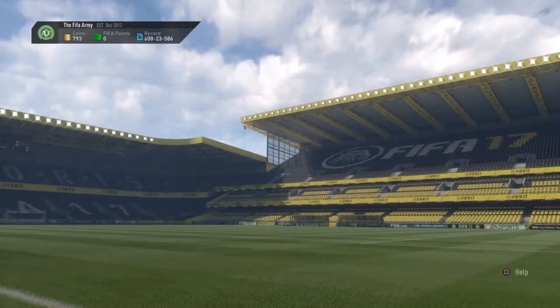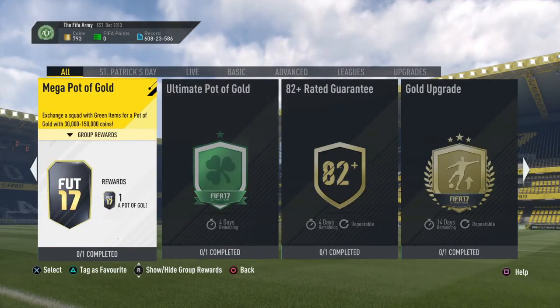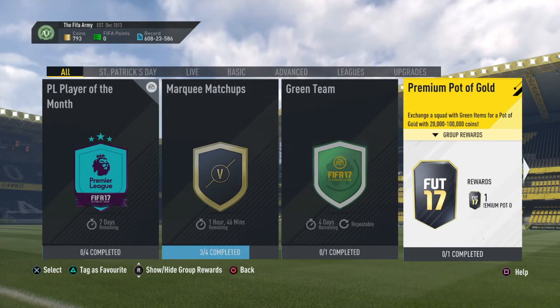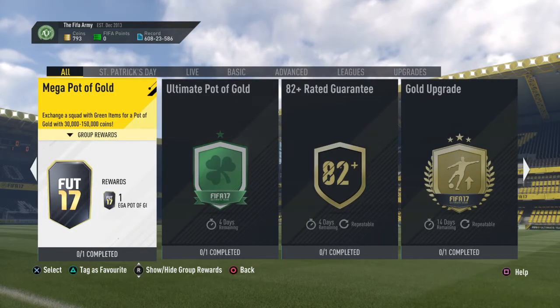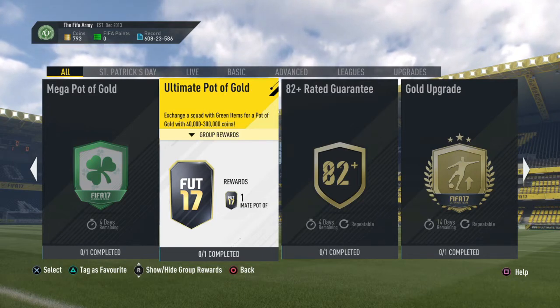Would I say that the Pot of Gold SBCs are worth it? Probably not. Because EA are more than likely to give you the minimum. Say you do the 20,000 one — you'd most likely get 20,000 back. The 30,000 to 150,000, you'd get 30,000. The 40,000 to 300,000, you'd get 40,000. And then you lose coins if you get the minimum, because that's just how it works.